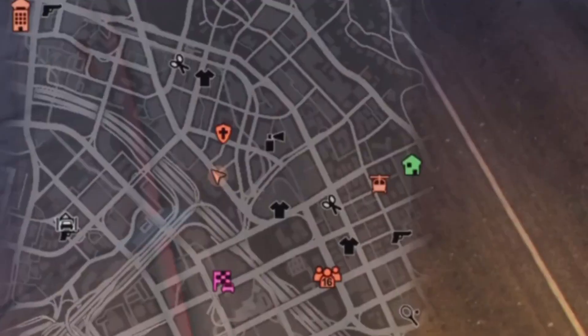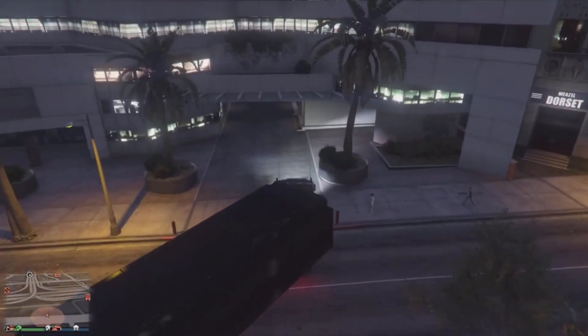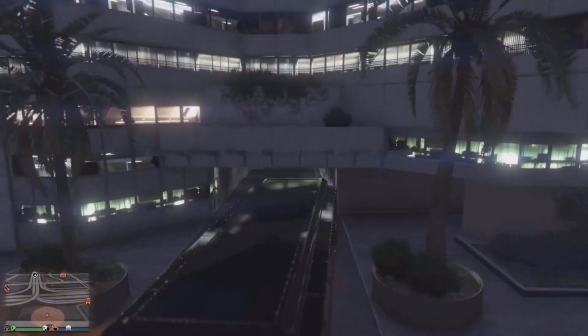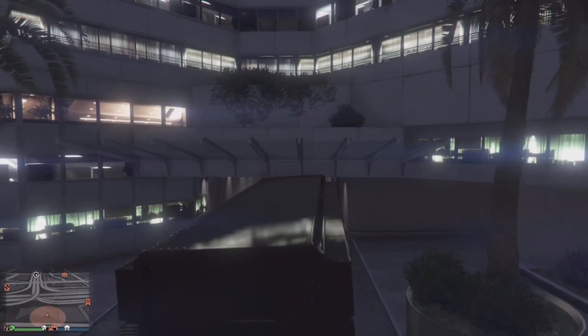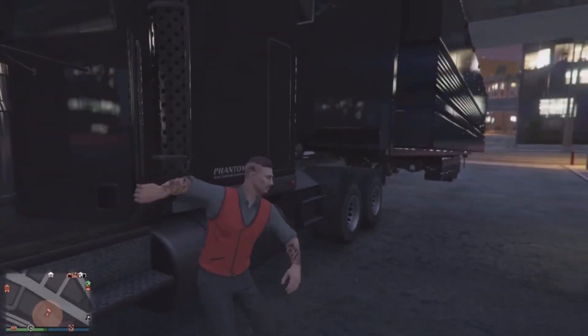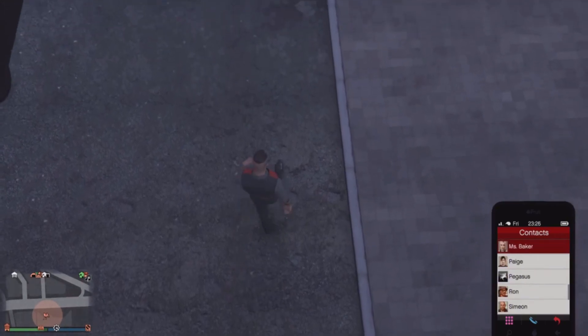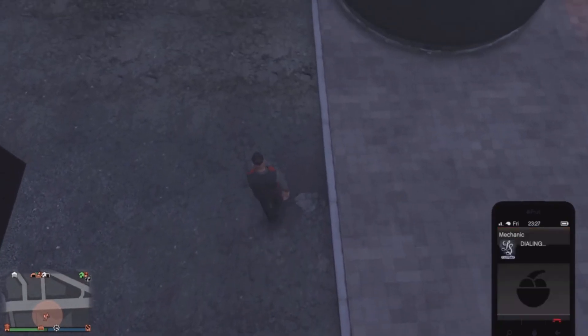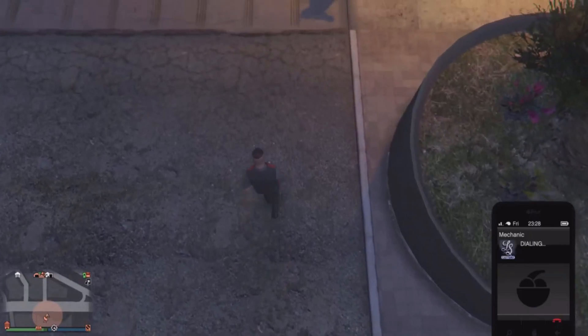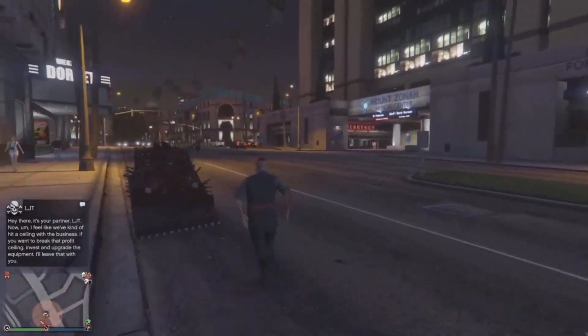I'm going to show you the exact location where to take the MOC. I can't pull up my map because the options button is glitched out from the glitch, but I'll expand my mini-map so you can see exactly where I'm at. This spot is right by a hospital — you're going to want to park your MOC exactly the way I'm parking it here, bringing it in this way until it gets stuck in this exact spot.